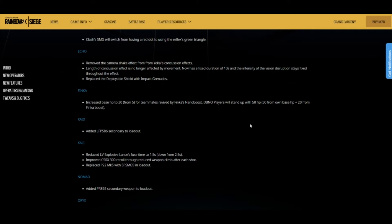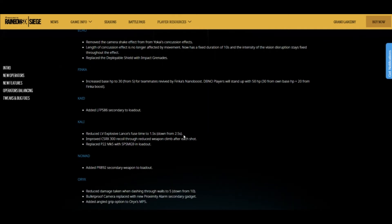Echo — they removed the camera shake effect from the Yokai's concussion. The length of concussion effect is no longer affected by movement, so whether you stand still or move around it's the same effect the whole time — more consistent. It now has a fixed duration of 10 seconds and the intensity of vision disruption stays fixed throughout. That's a buff to consistency. They also replaced the deployable shield with the impact grenade, so he'll move around the map differently but won't be able to hide behind the shield anymore.